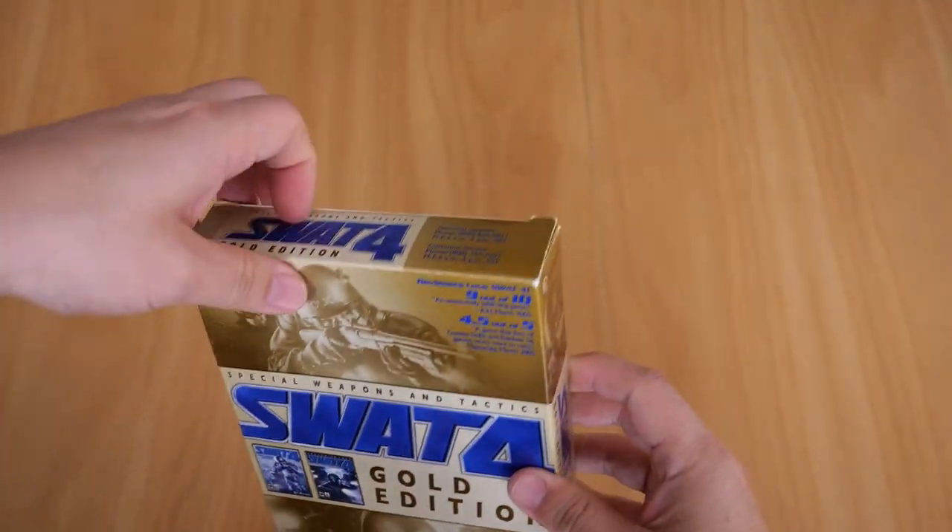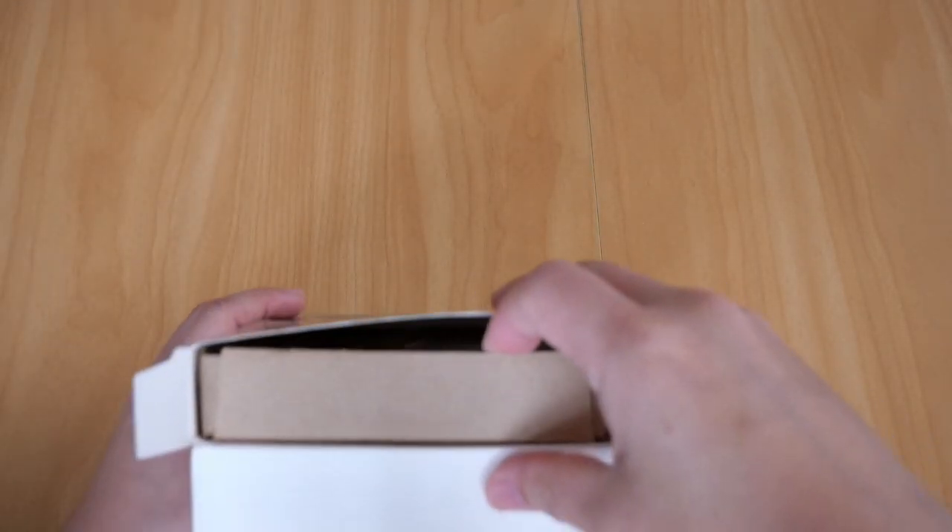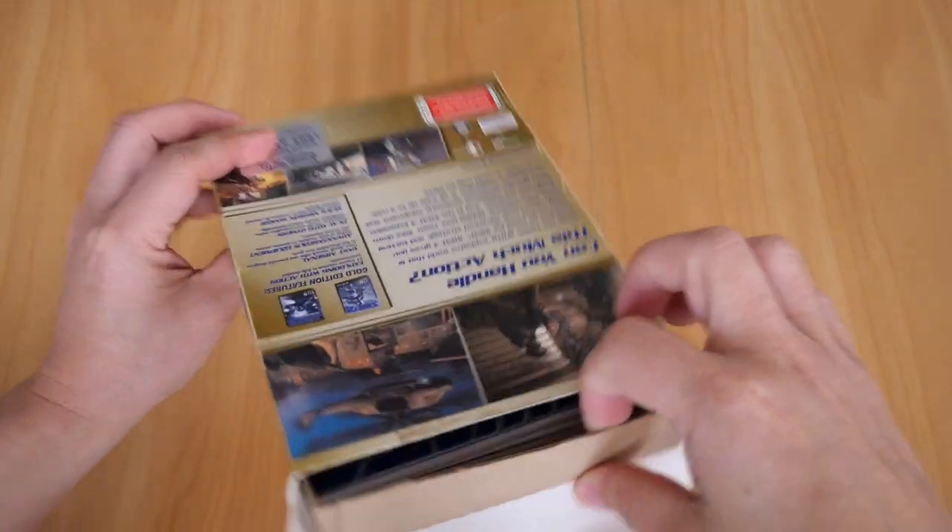Now let's open it up. As you can see there's another cardboard box inside of it, and this is to maintain the structural integrity of the box.